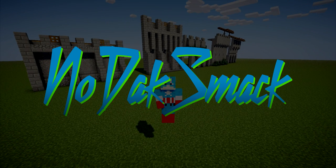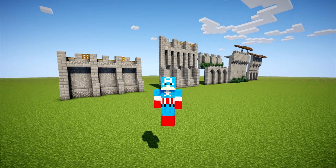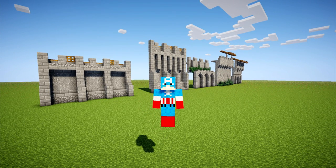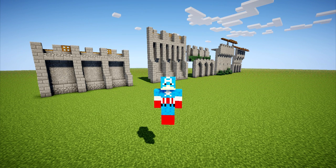Castle walls are some of the most simple yet difficult things to build in Minecraft. If you add too much detail, they can draw attention from what's within the walls, which is usually the point of focus. If you make them too simple, they can be underwhelming. I like to add a good mix of realistic design with a touch of style, and these are 5 designs that I like to go to.